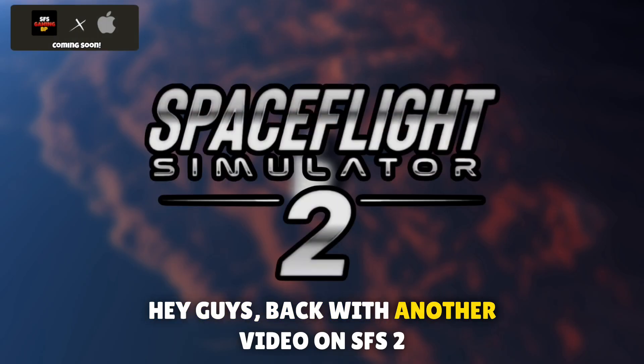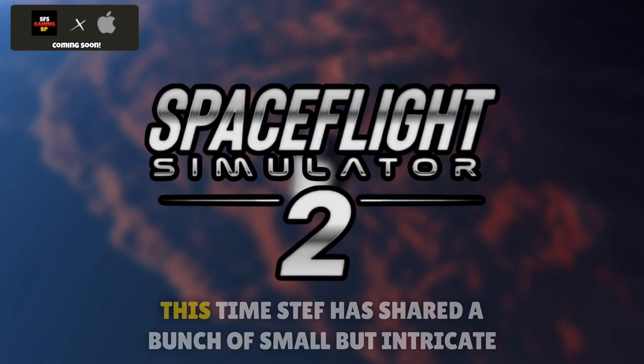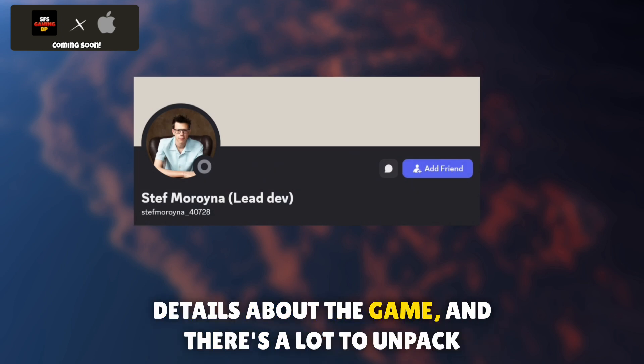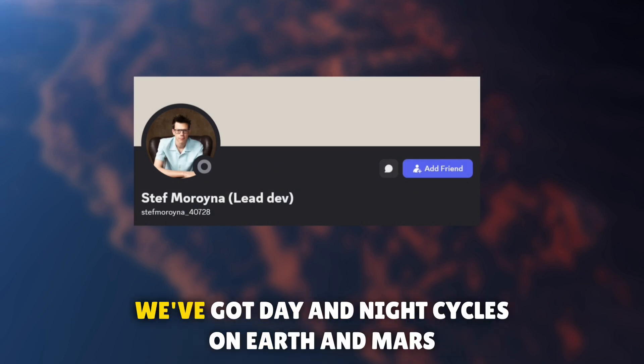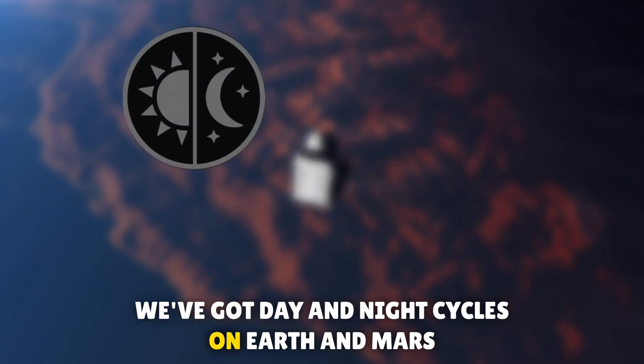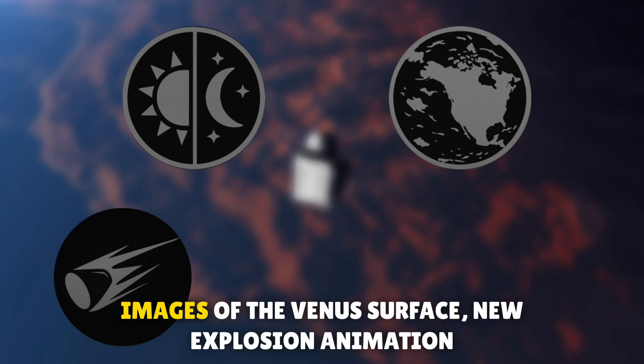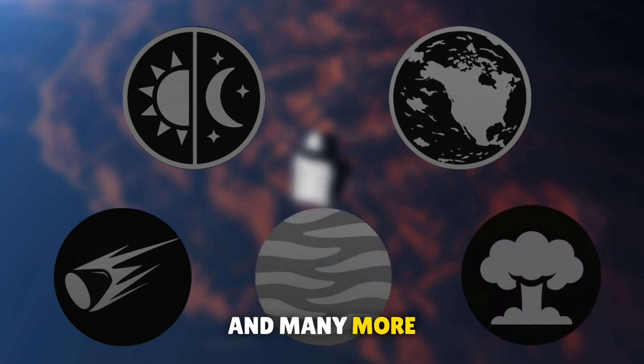Hey guys, back with another video on SFS2. This time Stef has shared a bunch of small but intricate details about the game and there's a lot to unpack. We've got day and night cycles on Earth and Mars, a new world map, re-entry effects, images of the Venus surface, new explosion animation, and many more.